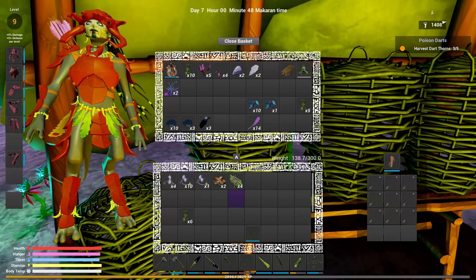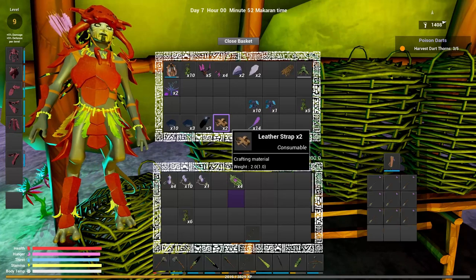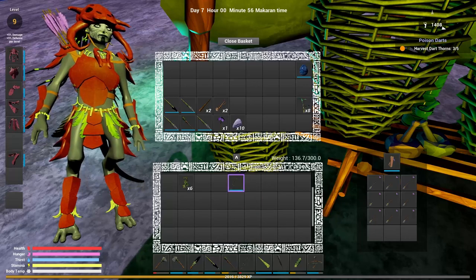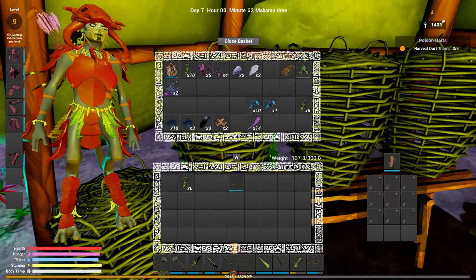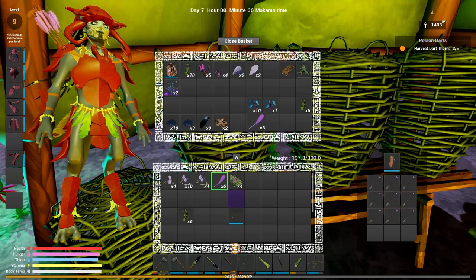Don't need that for now. By the way, look at how many feathers we have! I think we have more - let's put them in here. Look at how many arrows we can make now - it's crazy.